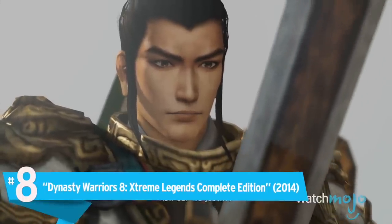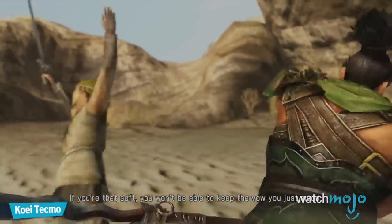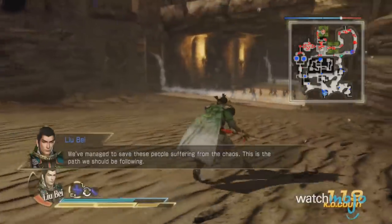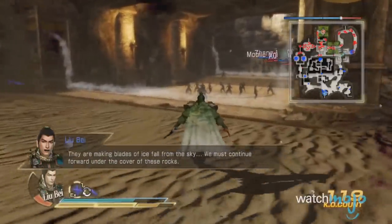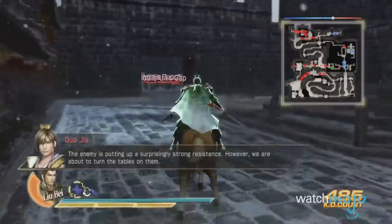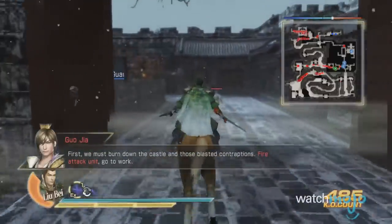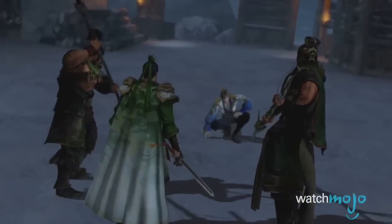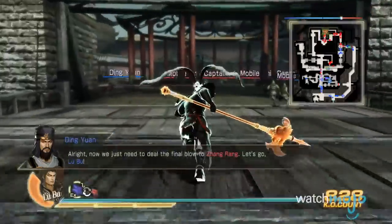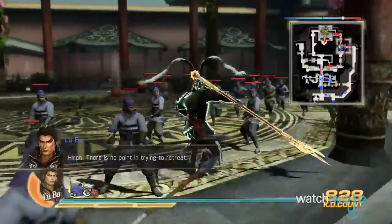Number 8: Dynasty Warriors 8 Extreme Legends Complete Edition. With 14 years of Dynasty Warriors and several spin-off series, Omega Force brought in mechanics and features from their side series to give the newest chapter a new lease on life. With the complete edition, the series was brought into the current generation with surprisingly beautiful graphics and added expansion content. Despite many years passing, the core gameplay is still relatively the same, but thanks to the new Affinity System — mirroring a rock-paper-scissors-style strategy — it changed the formula enough to warrant greater experimentation than its predecessors.